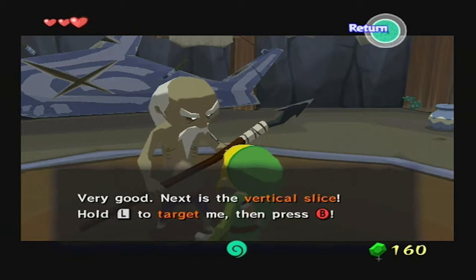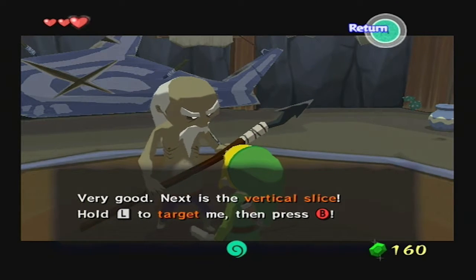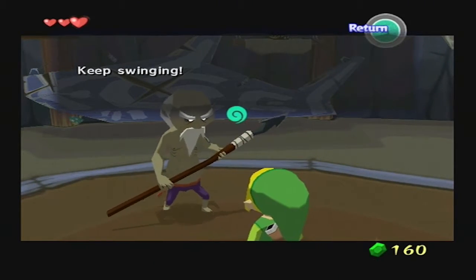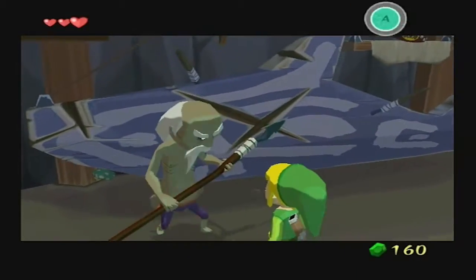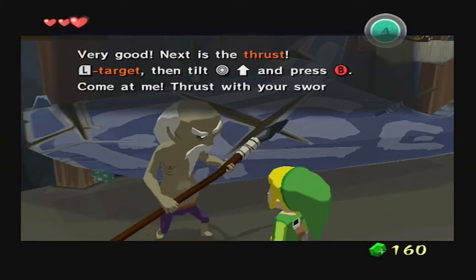"Next is the vertical slice. Hold L to R. Target me and then press B." Keep swinging. Very good.